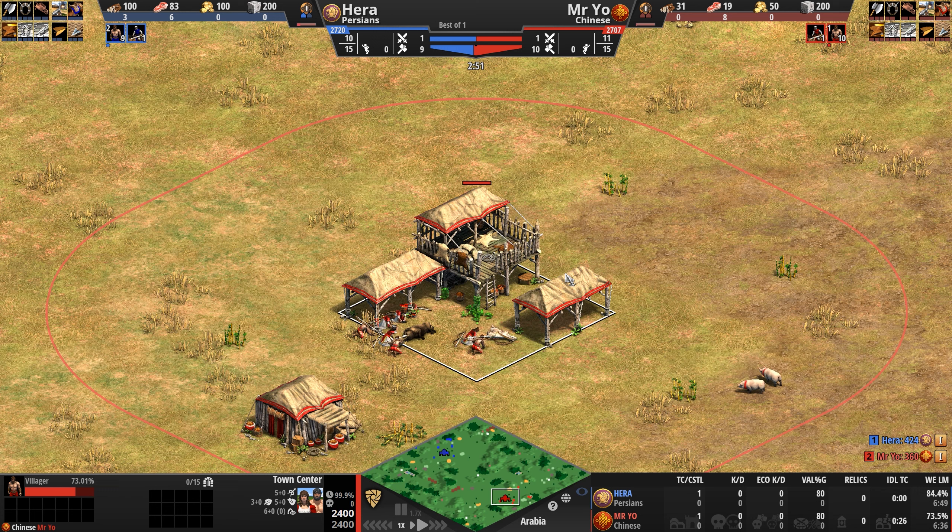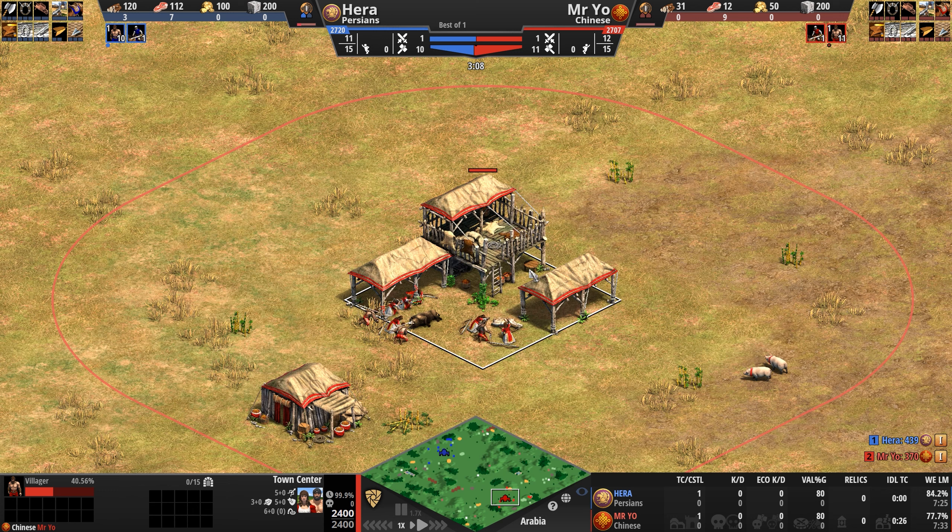Posing our Persian juggernaut, we've got Mr. Yo as the red Chinese — a well-rounded civ whose economic bonuses and strong tech tree give a player a myriad of options on how to proceed. To start with, all technologies researched by the Chinese get progressively cheaper, starting in Feudal all the way up to 30% cheaper in Imperial.